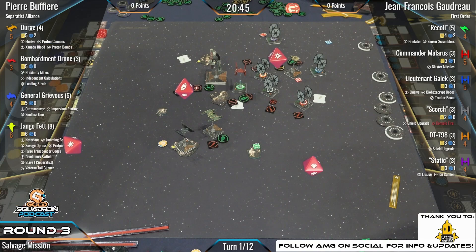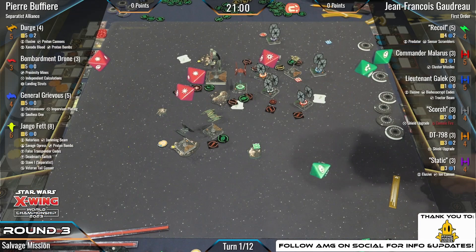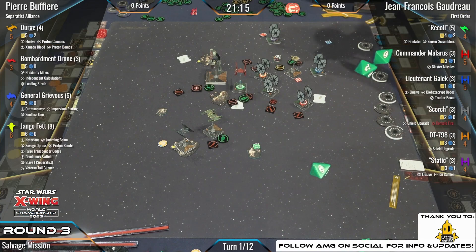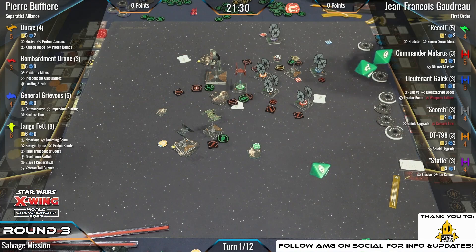Hit, hit, crit — Gaelic spends for four, but triple blanks on defense. Elusive! You got one — could have saved him. Hit, hit, crit goes into that FO. The crit is weapons failure — but wait, Grievous gives Gaelic the Uno reverse card right back with weapons failure on Gaelic instead of Grievous. It's okay — Gaelic is not there for the firepower, so weapons failure only really reduces his ability to tractor people.